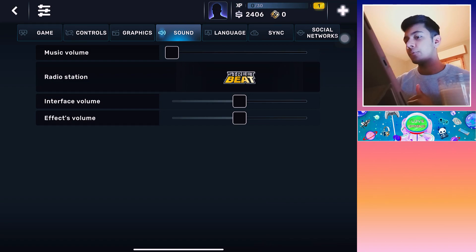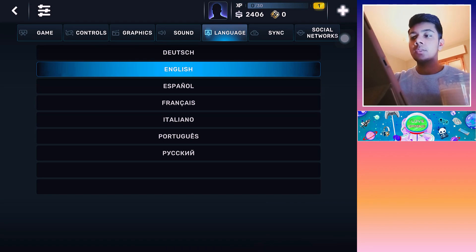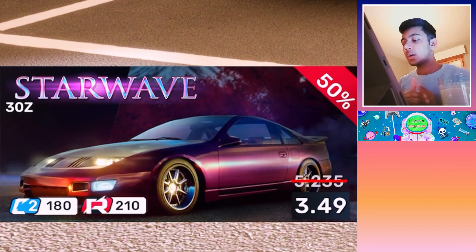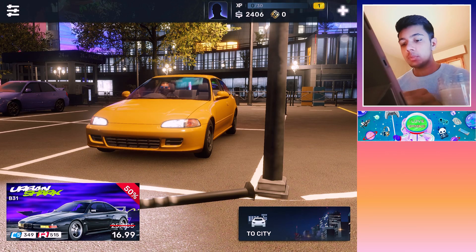If you go to the sound, you have music volume, registration, interface volume, effects volume, music volume — obviously on zero. And you only have seven languages, so they're gonna add more in the future. On the bottom left you can see new offers they are giving to people to buy premium cars. They need to make money somehow through the game. Let's go to the city.